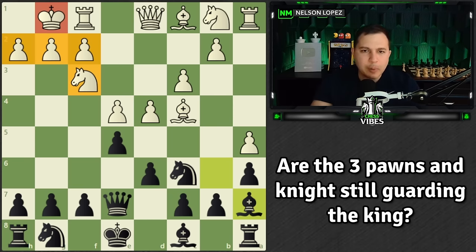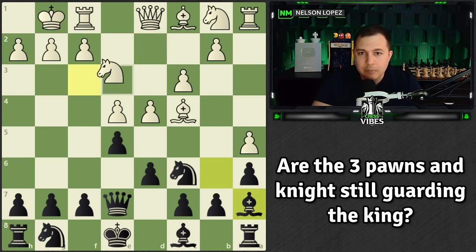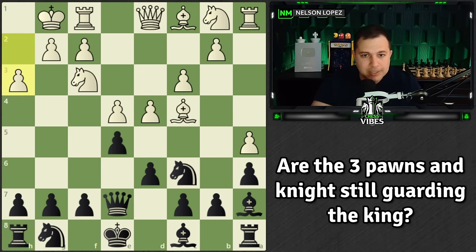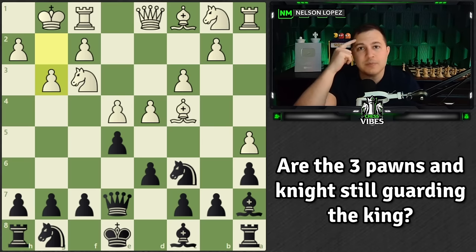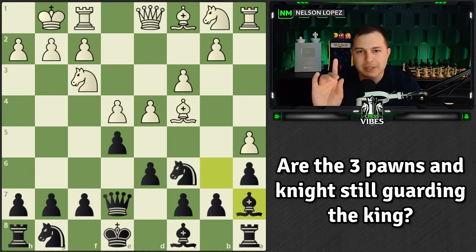The answer is: if the three pawns have not moved and the knight on f3 is still there, it's going to be very difficult to attack that king. When the pawns are in a perfect line like this, they cover all of these squares — no weaknesses, great defense. The knight also stops the queen from coming in and defends h2. It's a very solid setup. So the key point is that when one of those things changes — the knight moves away, or a pawn moves to h3 or g3 — that should be a signal to start thinking about attacking on the king side.